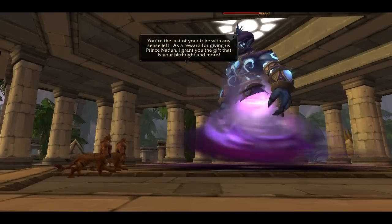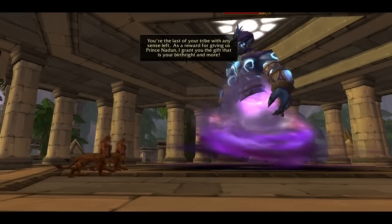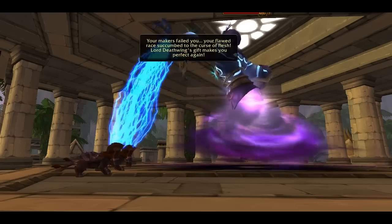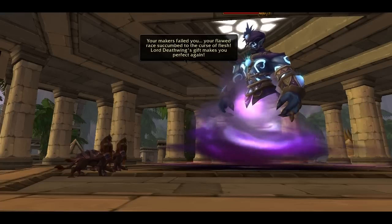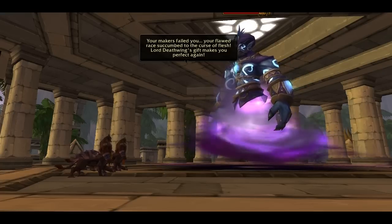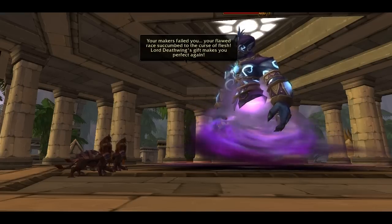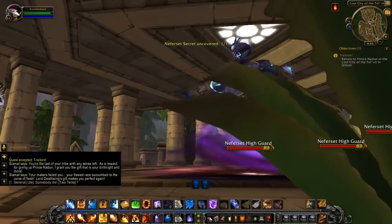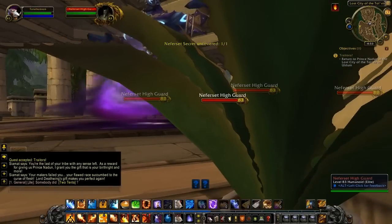They're actually very impressive models — I like them a lot. Now, here is the explanation behind the Nefeset. It turns out that the Nefeset used to be stone, but the Curse of Flesh turned them into, well, flesh. Now they have allied with Deathwing in order to get some of their power back, and in order to do so, they talk to this djinn and he is able to give them this armor-plated body.